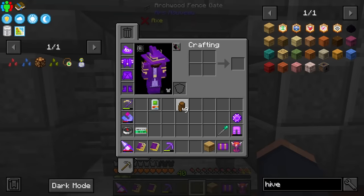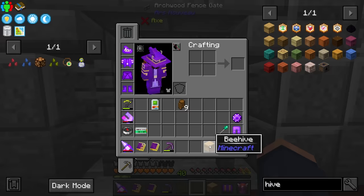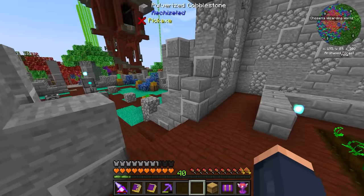I have some sturdy bee cages that we've just acquired through loot, but we can actually buy these from villagers. Getting started with a villager, the beekeeper specifically, is going to be pretty great. I apparently already had some honeycombs from loot as well, so I made a beehive.